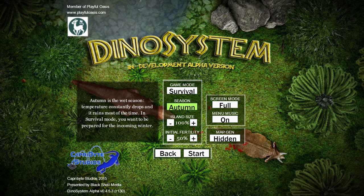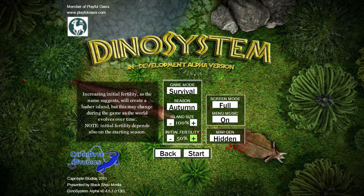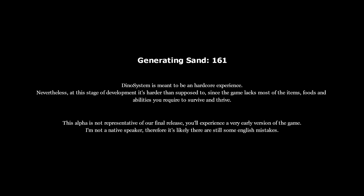I'll go for survival, autumn, island size 100, initial fertility 50. Apparently the dinosaurs can reproduce. The game looks — the menu anyway — looks like it's from MS Paint.